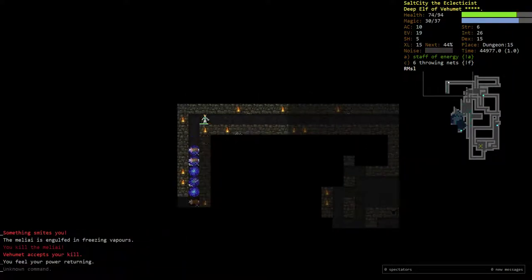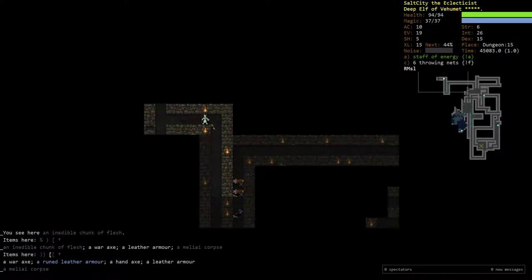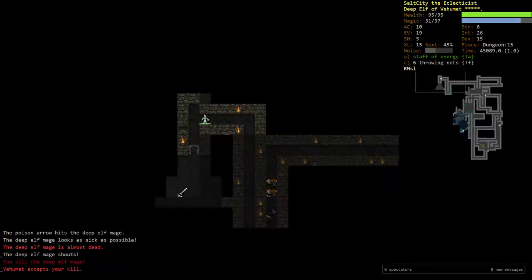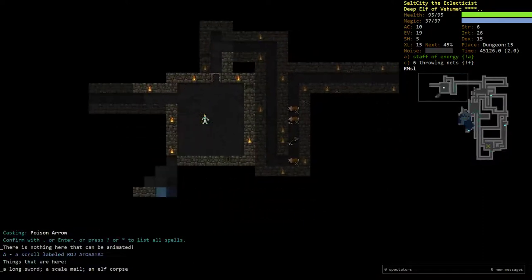One downside of having multiple spells in close proximity to one another is that you can often mispress a button. That right there was one of the situations where you're really happy that you have Poison Arrow. Look at that — from full screen I managed to ping a guy so hard that he dies in one turn from the poison, effectively one-shotting the Deep Wolf Mage. And those guys are really rough, quite strong.